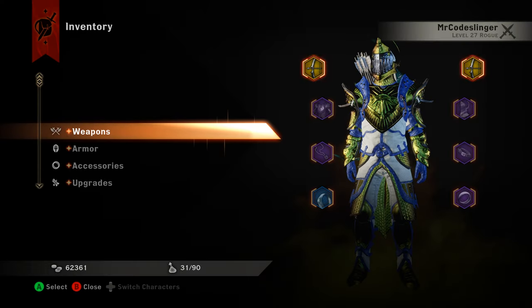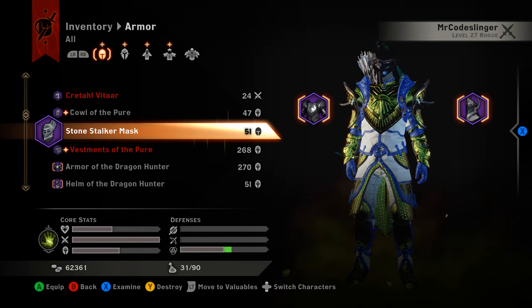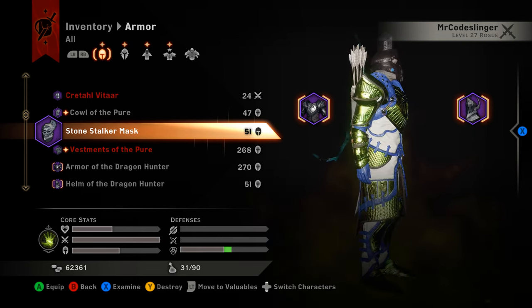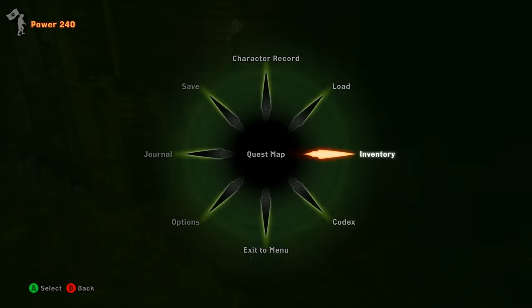Pop out, go into our inventory, and I will don that for you and let you see what it looks like. It looks a lot like the Cowl of the Pure, except it has this giant blade or something on the top of it.